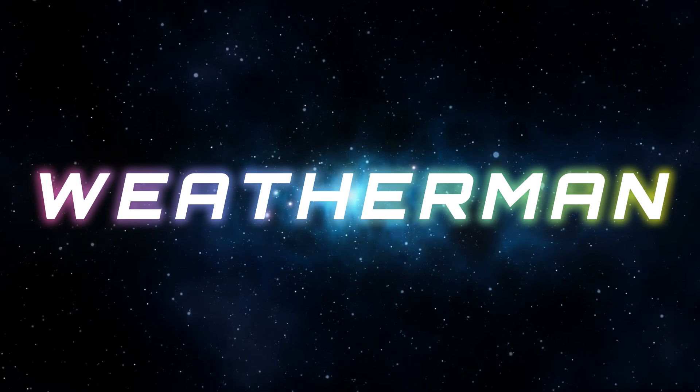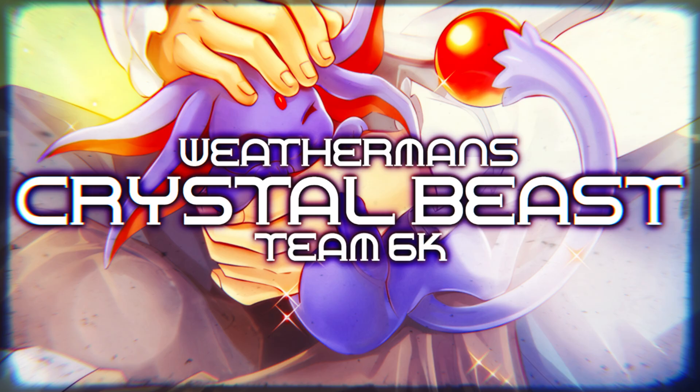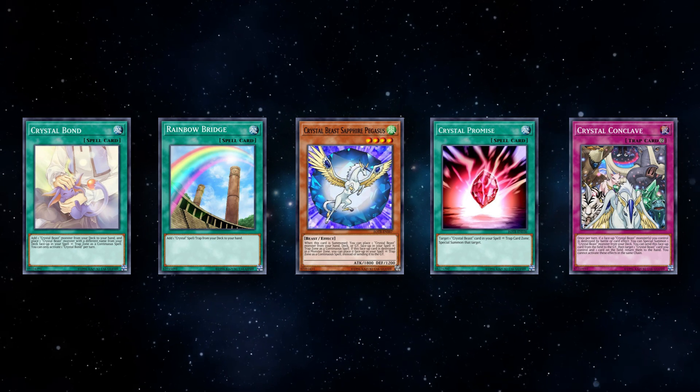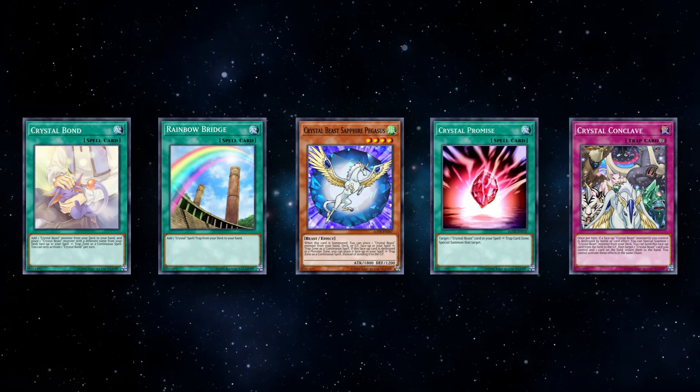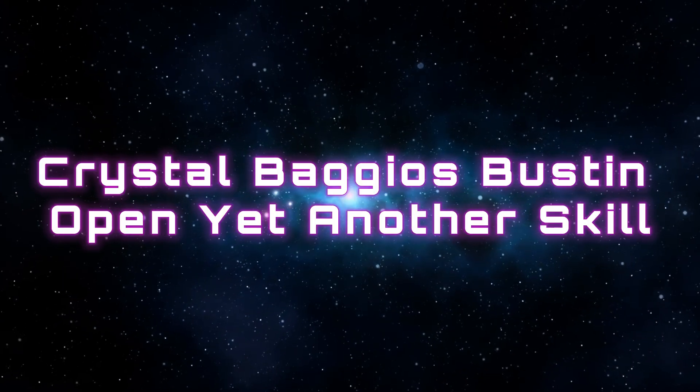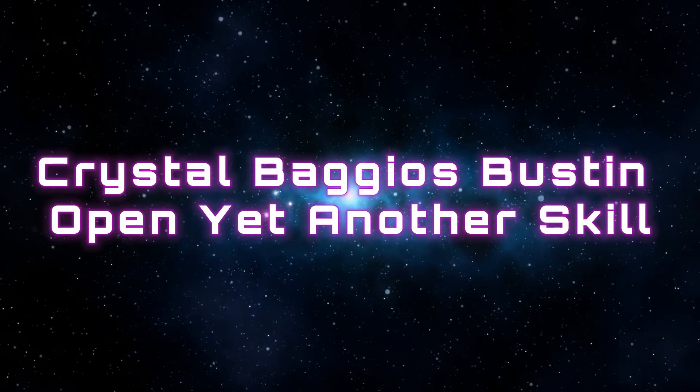What's up, it's the Weatherman here with another banger list. Today I've brought you guys Crystal Beasts, or as I've named the deck, Crystal Chaos. This deck takes advantage of Crystal Beasts' ability to deck-thin and search for level fours, as well as back row, to make a really ideal board.